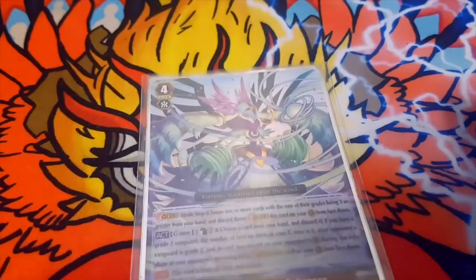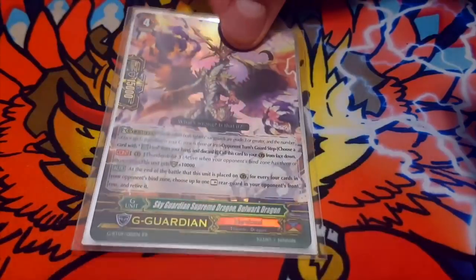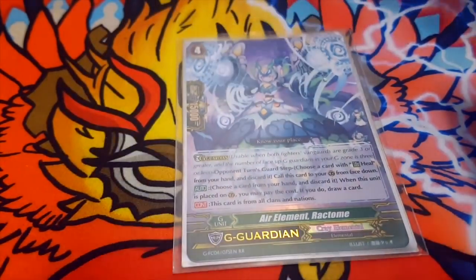For G-guards: we run 1 Air Element Seabreeze, as we don't like great stallers. Then 1 Bulwark Dragon — Thunder Strike 3, this unit gets 10k, and at the end of the battle it was placed, for every 4 cards in your opponent's bind zone, choose up to 1 rested rearguard in their front row and retire it. I do not like this card — it's like Denial Griffin's little brother. Next 1 Air Element Raccomb, which is just a drop-and-draw G-guard. Then 1 Dismal for the very rare mirror match.